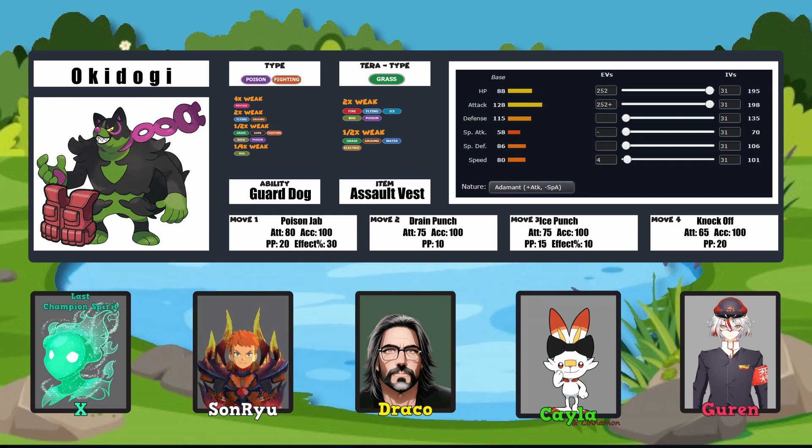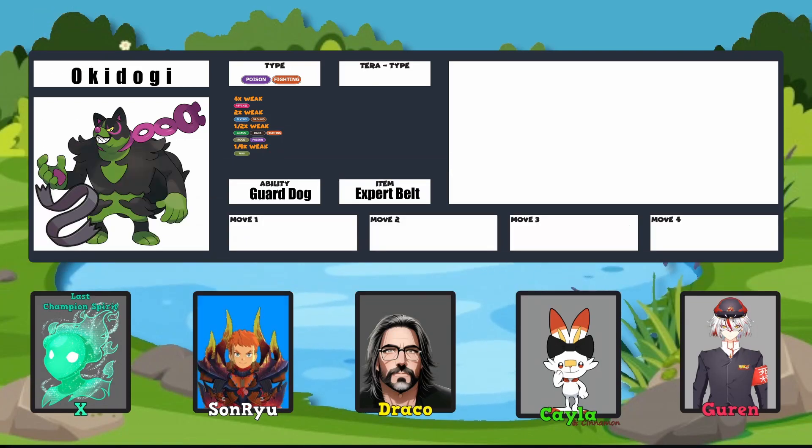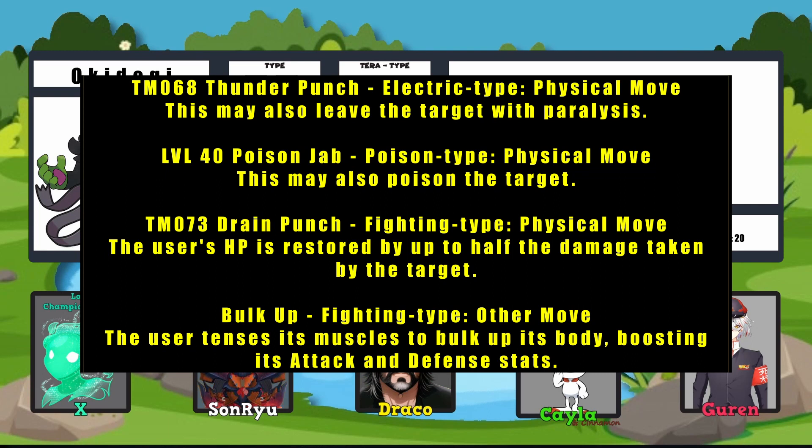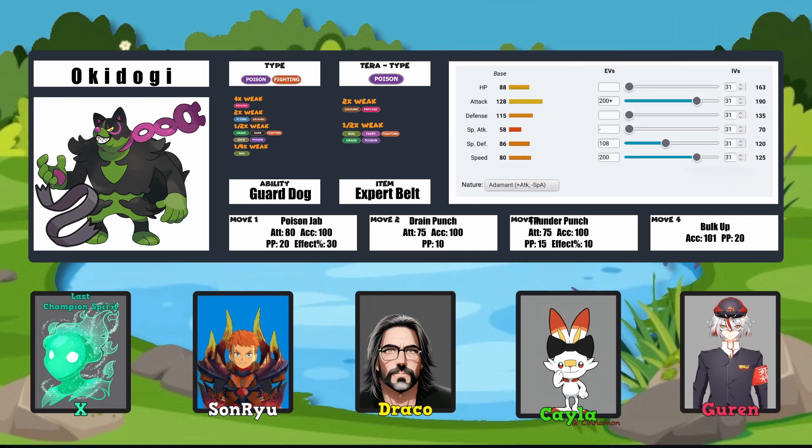The other thing is if you pair that up with a Baton Pass partner like Monkey Dory and have stats passed in, you don't get that lowered either — you don't lose it for getting force-swapped. So my build uses Guard Dog as well. It can be pretty useful for super effective moves or physical damage. All my moves are Thunder Punch, Drain Punch, Poison Jab, and Bulk Up. The Tera type is Poison, and the EV spread is 200 in Attack, 108 in Special Defense, and 200 in Speed, with an Adamant nature. I would love to learn more about how you chose those — especially Thunder Punch and the Special Defense investment.